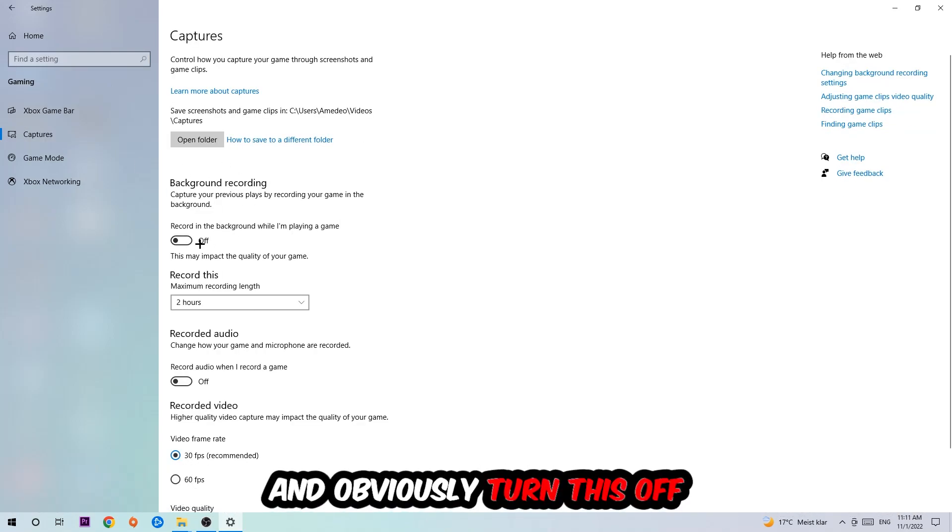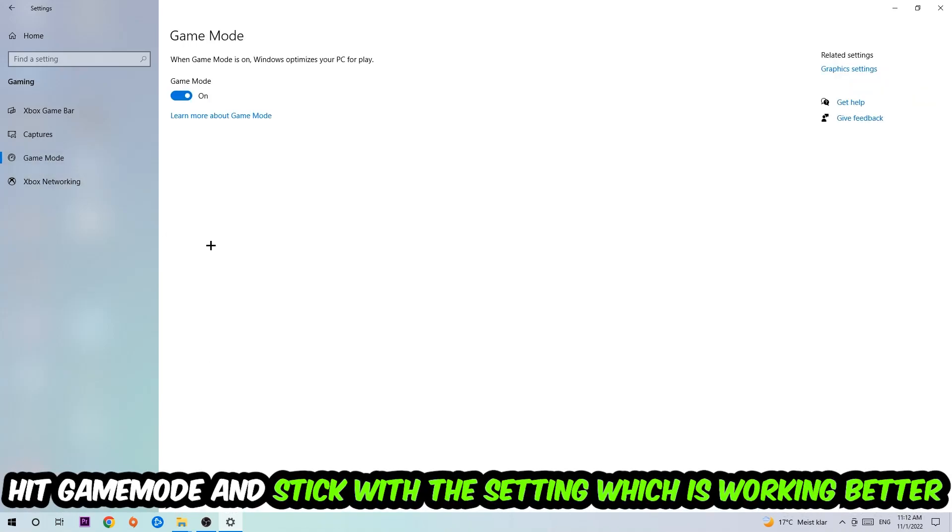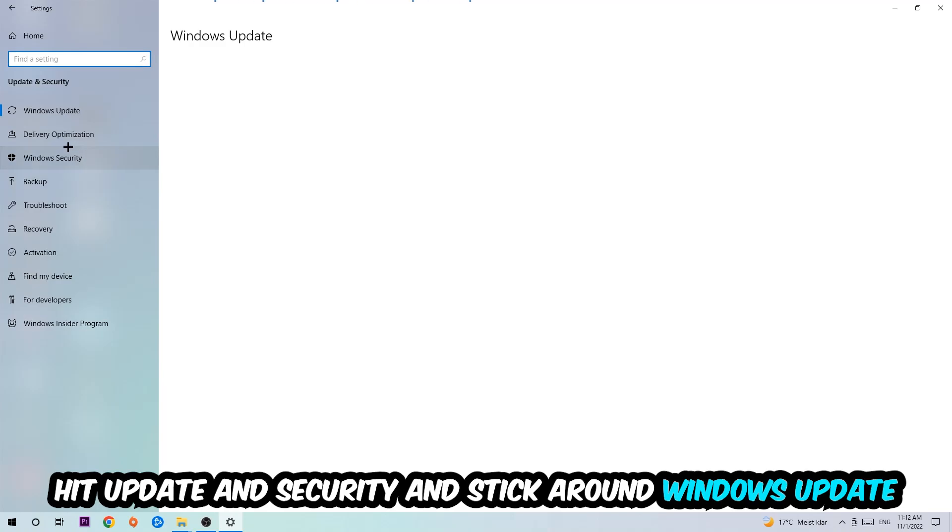Afterwards, hit Captures, go to 'Record in the background while I'm playing a game,' and turn this off as well. Then hit Game Mode — I can't really tell you to turn this off or on, you need to check it for yourself and stick with the setting that works better for you.